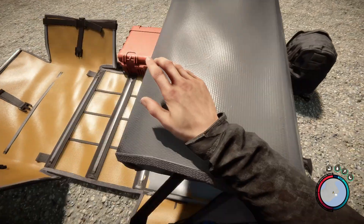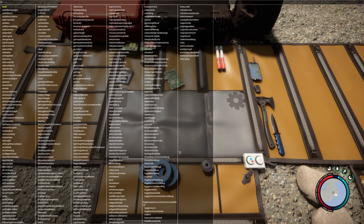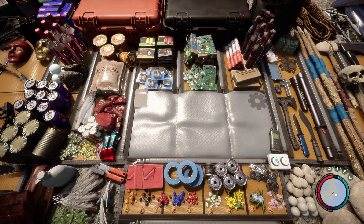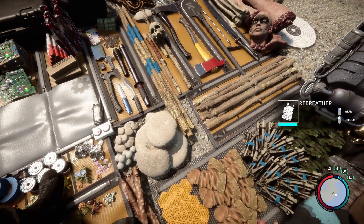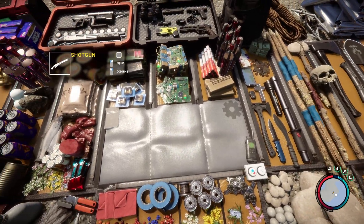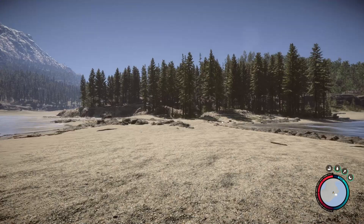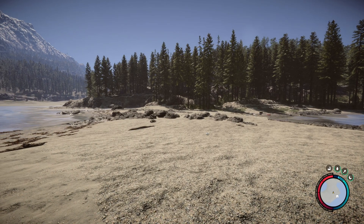To get every item in the game, open the console and type 'add all items on.' This will get you every unlockable item, stack them to the highest value, and place them in your inventory. There we go — every single item at max capacity. You can set higher amounts using the software's item amount settings.